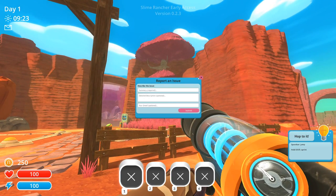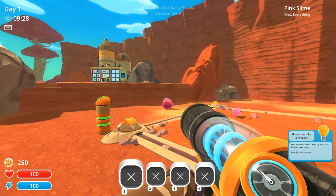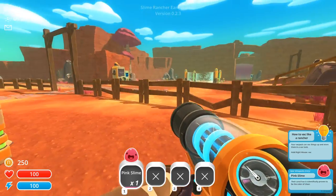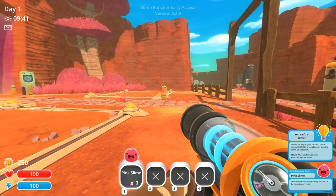Oh my gosh, I can always approve. Okay, so that's a report an issue button. I can always approve of a good tree. That's a little gym thing. 'How to vac like a rancher' — your vac can vac things up and store them in a vac tank. So can I get the little slime? Oh, I got him! Oh, he has a little slimepedia entry. Their coral hue is scientifically proven to be the color of cheer.